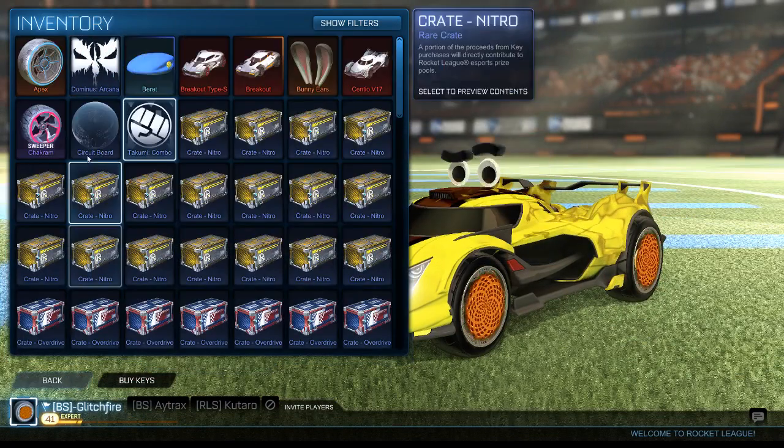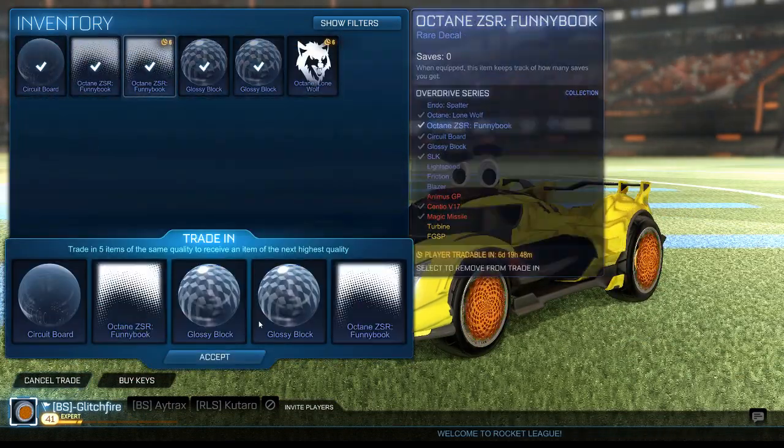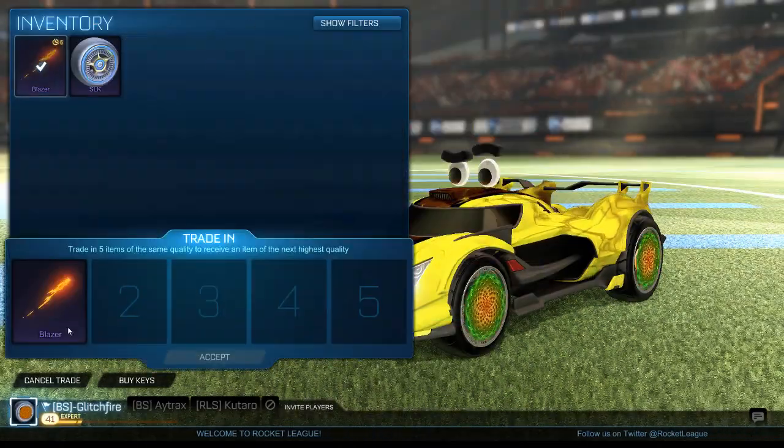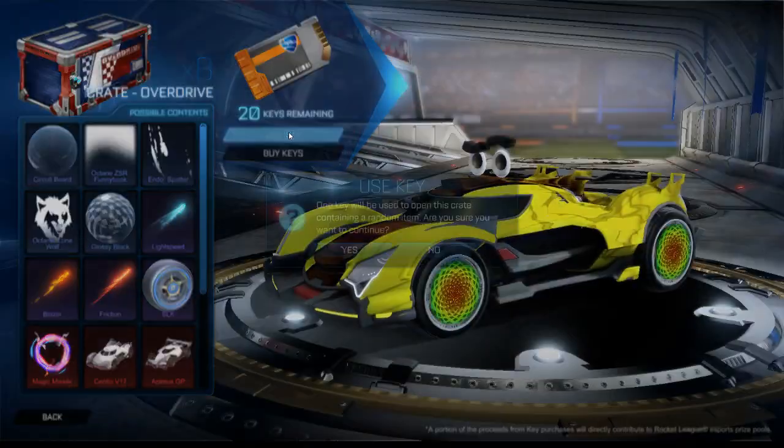Not bad. Circuit board — 3, 4 — and I'll trade up the funny book. Blazer. Okay, good for trade-up. I just need 3 more — 3 very rares — and 8 crates. Can we do it?